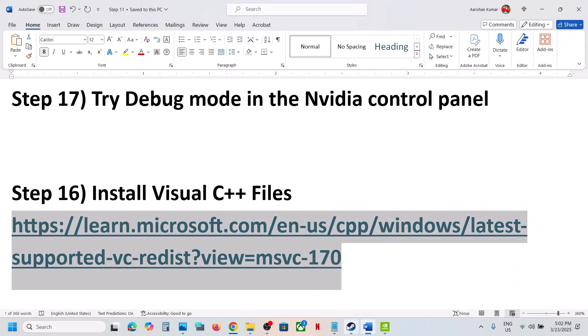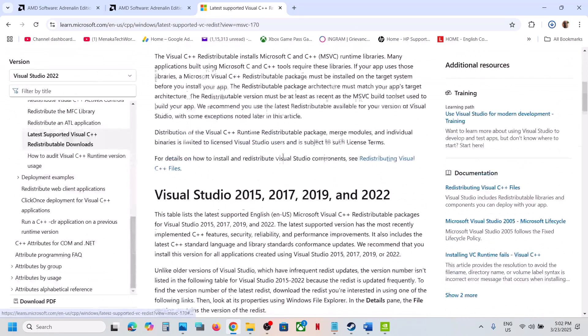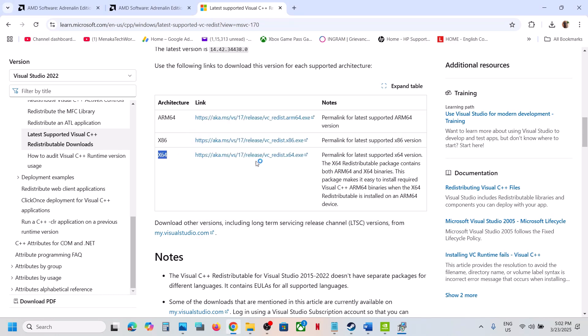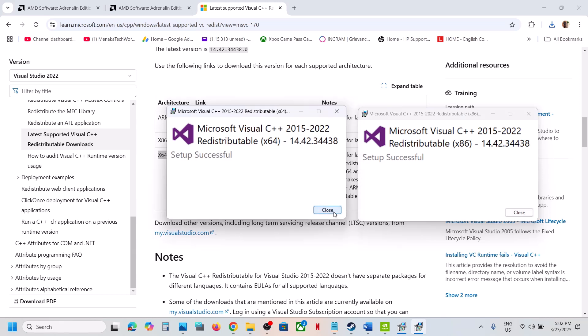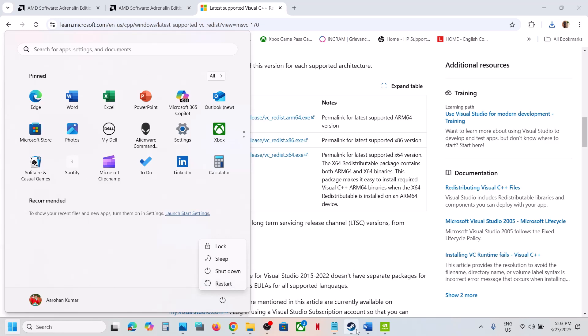The next step is to install the Visual C++ files — this is important. Open the link provided in the video description; it will take you to the Microsoft website. Here you can see Visual Studio files. Download both the x86 and x64 versions. Run each exe file — if you see the Repair option, click Repair; if you see Install, click Install. Make sure both are installed, then restart your computer. Restart is a must after this. After the system restart, launch the game.